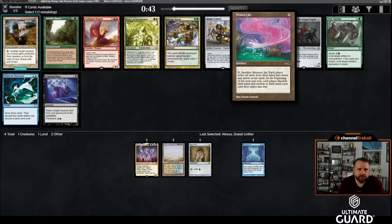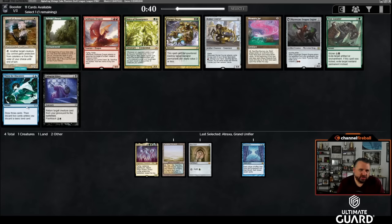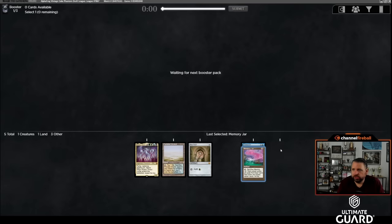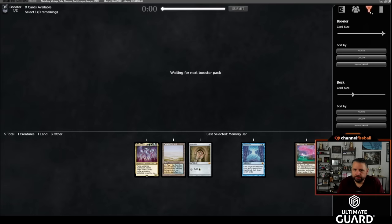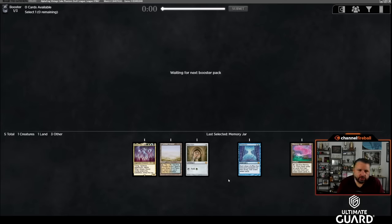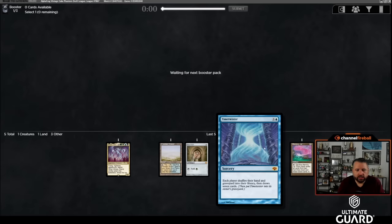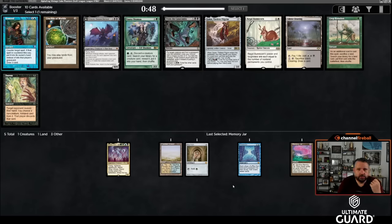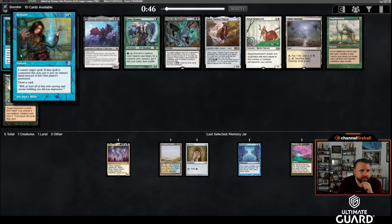This pack I'm just going to take Memory Jar. Sylvan Library is okay, Thirst is just okay, I don't really want fair cards here. Memory Jar goes nicely with Time Twister — if I pick up Hullbreacher or Orcish Bowmasters, the Jar is great. It doesn't work as well with Narset or Leovold since they don't draw from it much, but I'd be really happy with any of the draw-seven punishers. Having two draw-sevens already is nice, and in combo decks Jar is great.